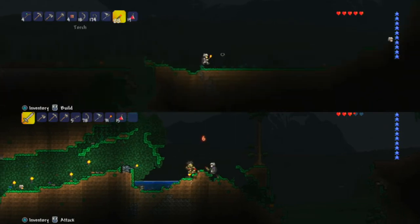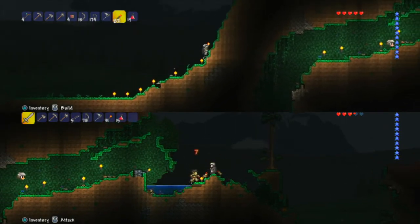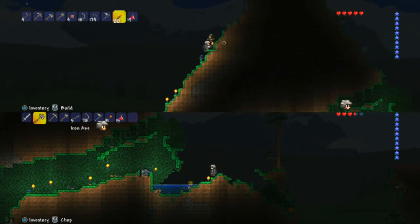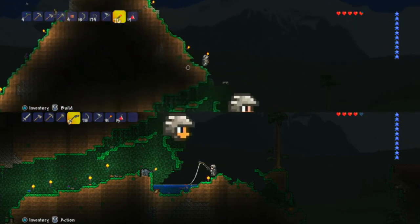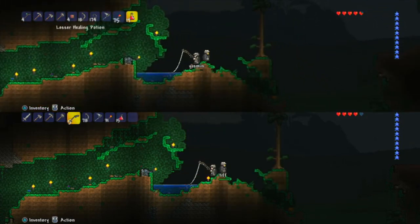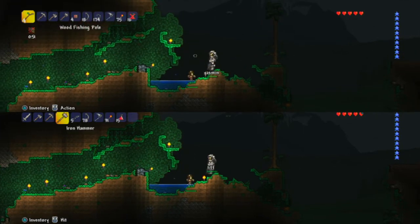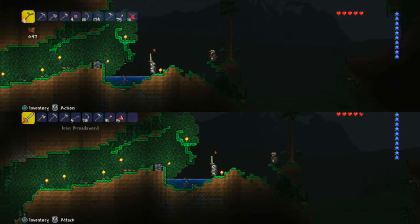There is something called crystal hearts and you have to find them in caves. Friends can give them to each other — that's the cool part about Terraria. Okay, we're going to do our best to fish without dying here.